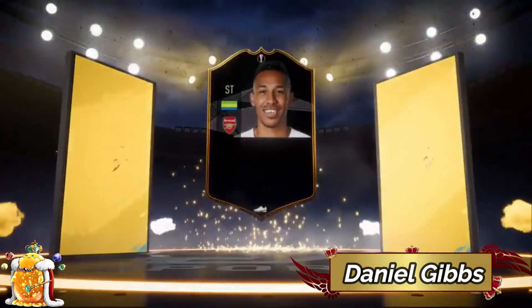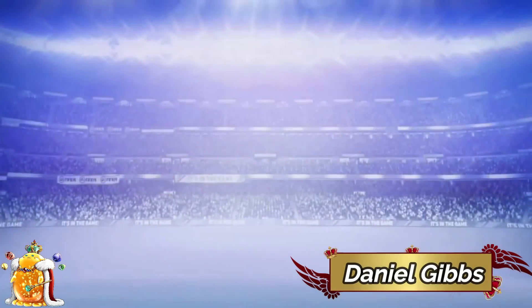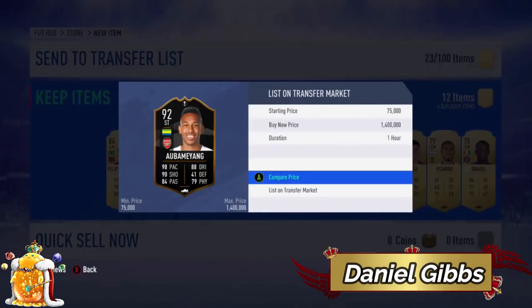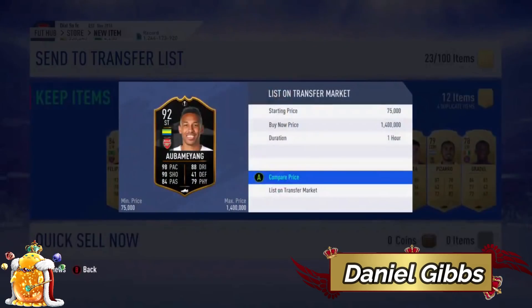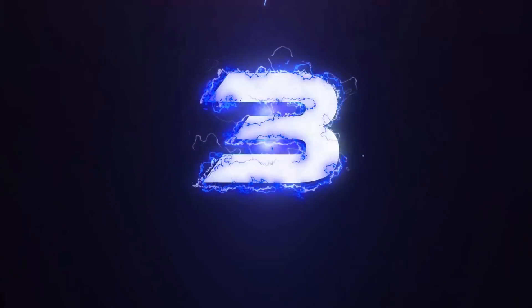Next up, we have Daniel Gibbs. Daniel Gibbs gets the Europa knockout stage card — Aubameyang goes for 950k, almost a million, guys. The card design looks really, really cool. This guy must be so deadly, and there was only one on the market at the time, so he must have packed it literally as they came out. Pretty crazy.